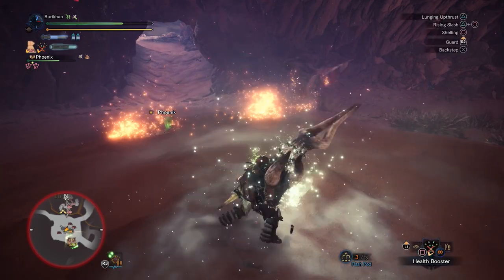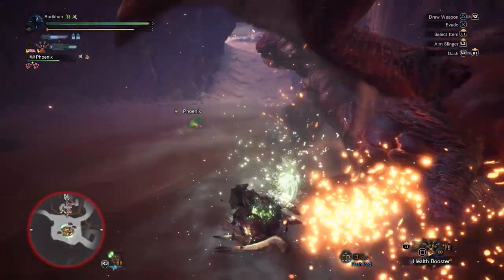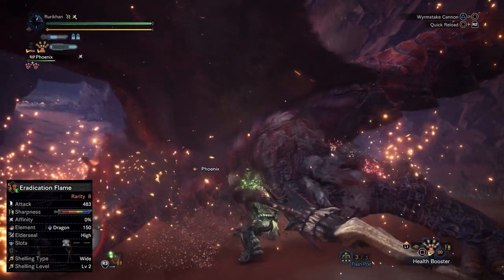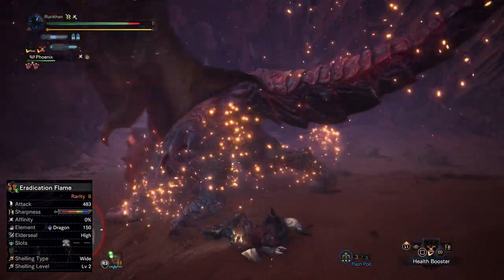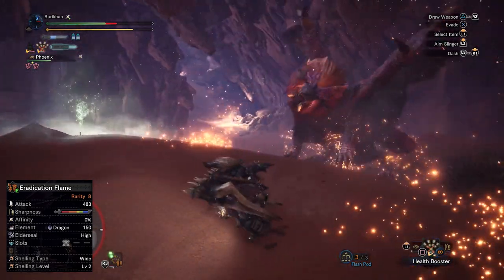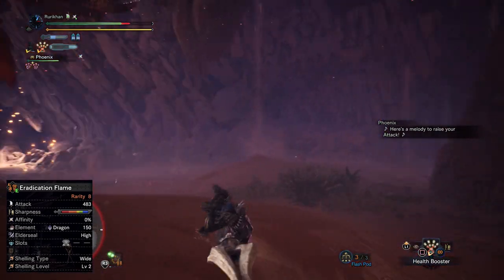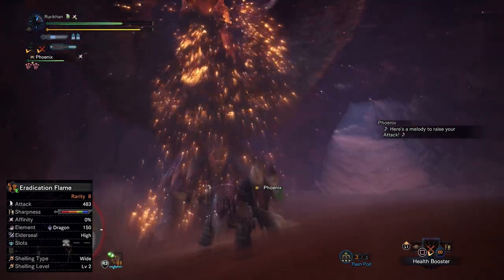I'm not willing to invest that many augments into another Gunlance just for raw damage. However, the Baroth also has viable shelling — wide shelling level 3 — so keep that in mind if you want to go that route. Back on track for this build: Eradication Flame is chosen mostly for its raw damage, which is why the Baroth Buster can also be used. It's got 0% Affinity, so you can build for Affinity and get critical hits. It has Dragon Element and Elder Seal High, useful against Elder Dragons. The biggest downside is its shelling type — wide level 2 — which is pretty much useless, so there's really no reason to shell with this Gunlance.